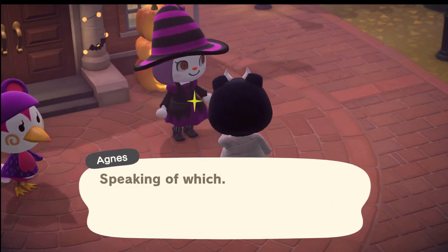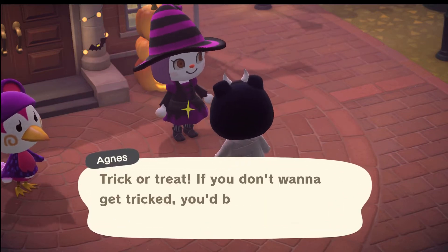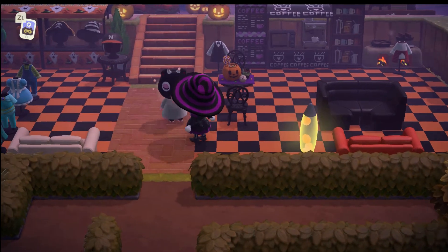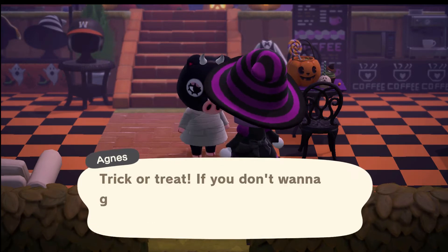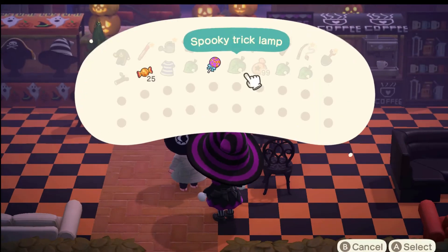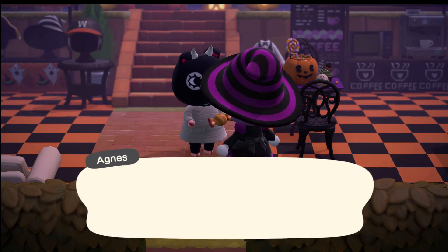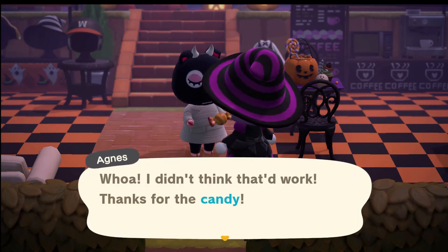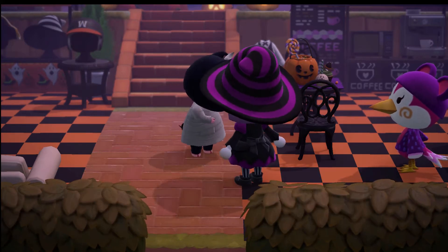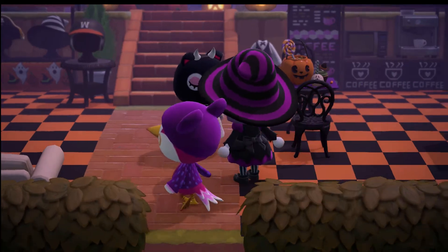Trick or treat! Agnes is asking for candy — if we don't give it she'll trick us. Let's give her a piece of candy and see what she gives us. She says: 'Whoa, I didn't think that'd work. Thanks for the candy — now I feel like I've got to make us even.' She's giving us a spooky garland! 'Halloween for life.' And here's Midge — 'Trick or treat, can I have some candy please? If not I'll put a hex on you, twiddle-dee.' Even though she called me twiddle-dee, I'm still giving her candy — better than Minion!